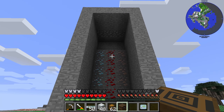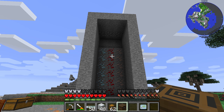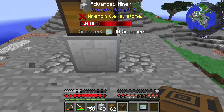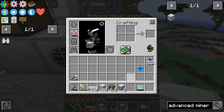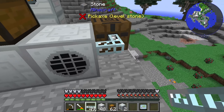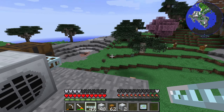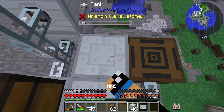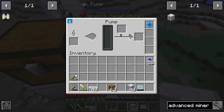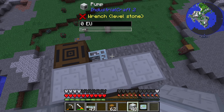One last thing about the Advanced Miner: if there are liquids like water or lava in the mining area, you should place a pump beside the Advanced Miner. The pump needs to be powered by a lower voltage. You can configure the pump with tanks and use a Fluid Ejector Upgrade to safely collect water or lava.